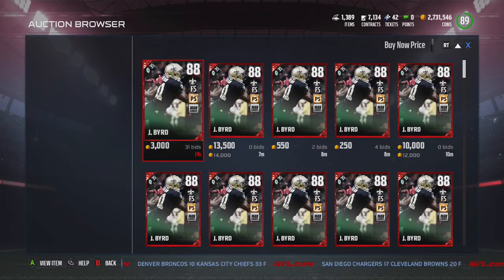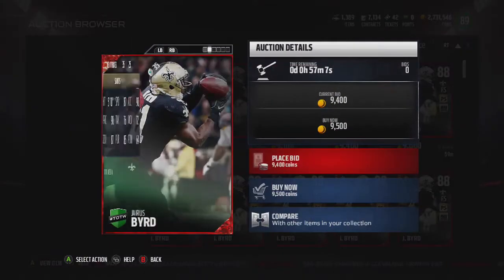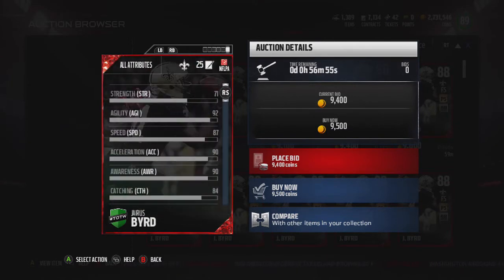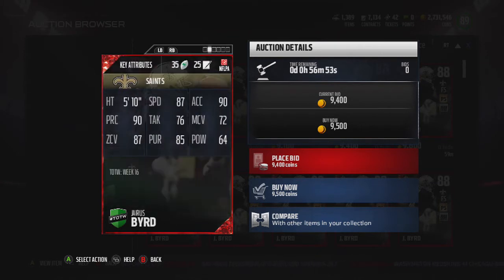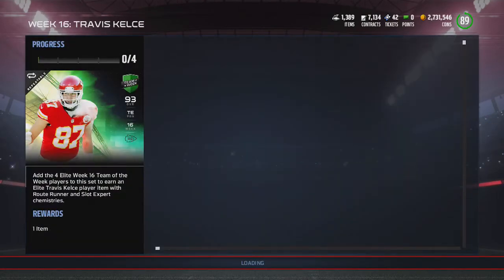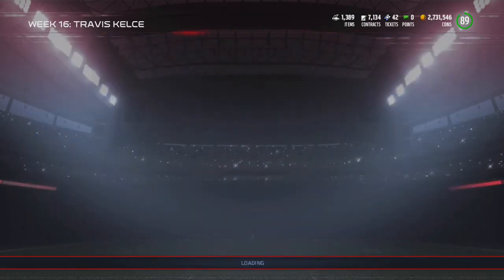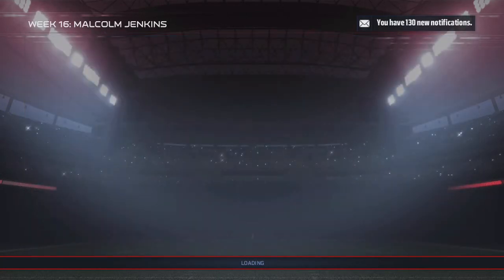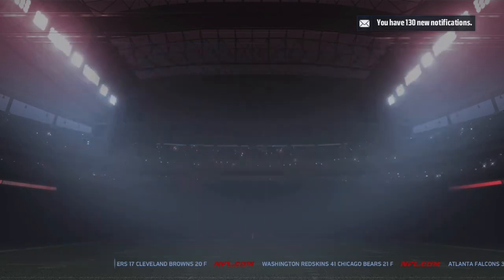Jarius Wright — I remember this guy signed for nine million a year like two years ago and hasn't really done anything since, but he got that pick specialist chem. But 64 hit power and 71 strength — if you have like a Derrick Henry and he finds this guy in the hole, he will get ran over. Besides that, not a bad card — maybe a good cover safety or a good backup.